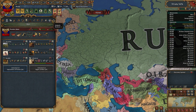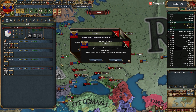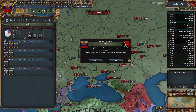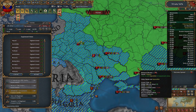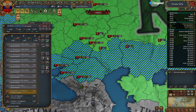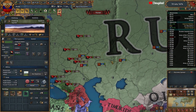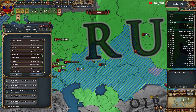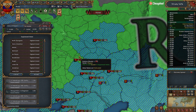It looks like a lot of this is going to be just sitting around and waiting until we can get a little more. I'm going to click this button — that's going to pop out some rebels in little tiny stacks occupying a bunch of provinces, but it doesn't matter. I need to get my crown land up, and aside from devving I don't really have an easy way to manage it.